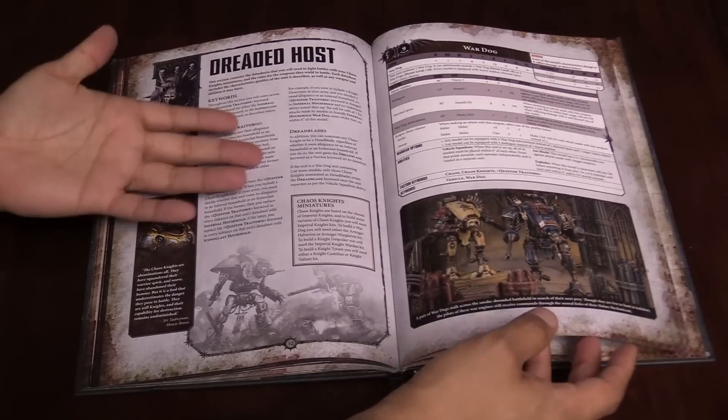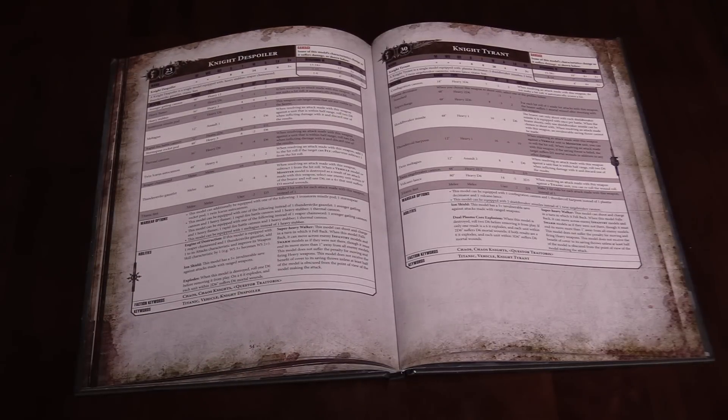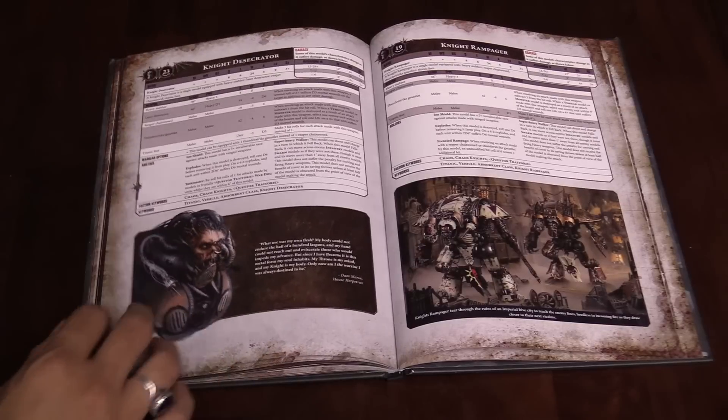Basically it's like what you'd expect, except all the kits have been condensed into one. Then you have the Knight Spoiler, which is the generic, normal Questoris class knight, but chaos and evil. And then you've got the Knight Tyrant, which is your Dominus class knight — basically your Castellan, but also chaos and evil. Same weapons, all that jazz.